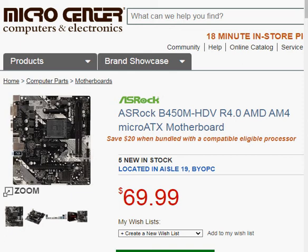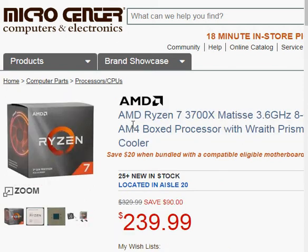Hello, welcome back to the Markenstein coin lab. In this series of building a budget gaming or mining machine, I have shown you the motherboard. I picked a Ryzen chip, the 73700, which is also a decent CPU mining chip.